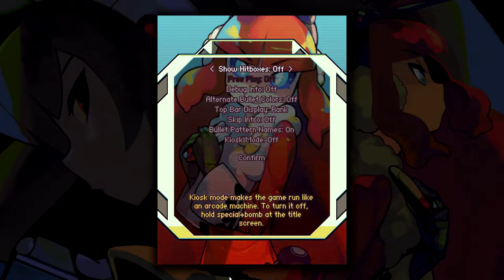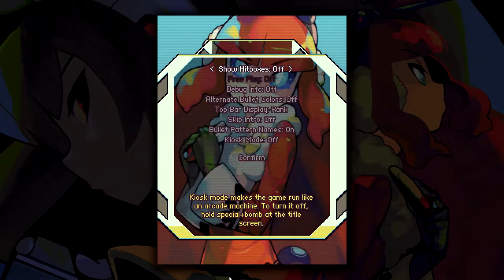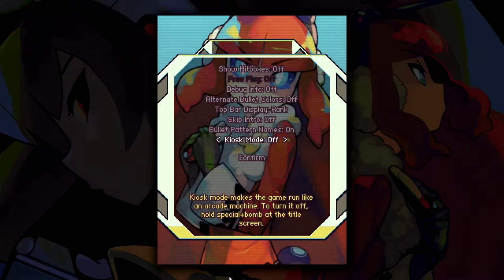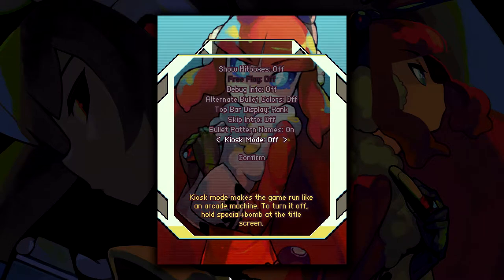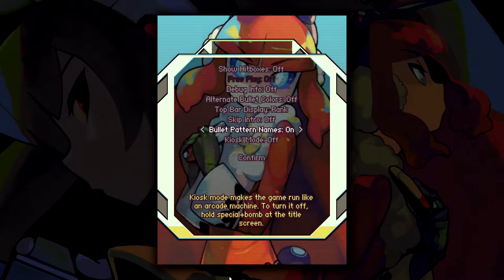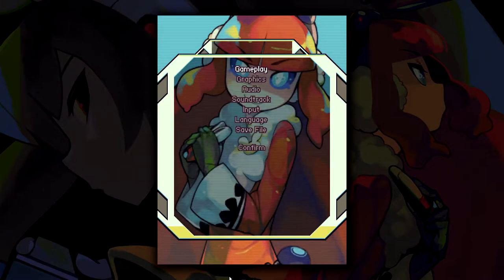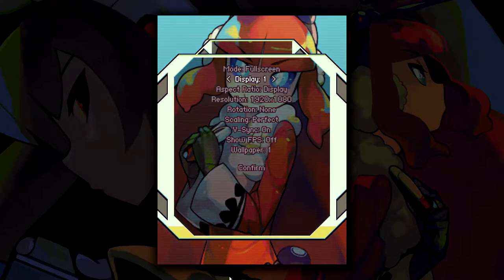Oh, show hitboxes. Kiosk mode makes a game run like an arcade machine — turn it off, hold a special bomb on the title screen. That's neat! So if you've got an arcade PC sort of thing, you can play this game like an arcade thing. I don't know what pattern name's on. I kinda want the hitboxes on, but I'll just leave everything on its defaults.